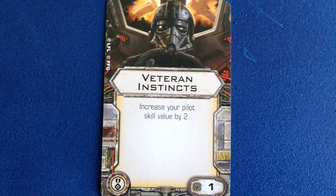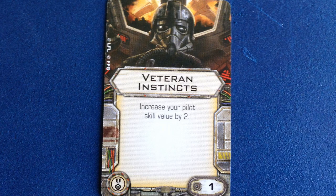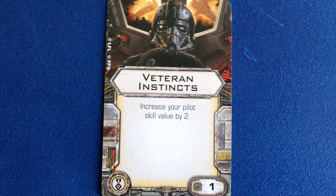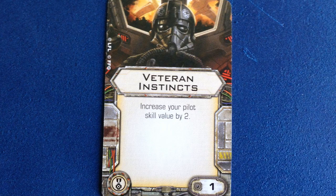As long as you bid for initiative by keeping your total squad build at 98 or 99, Cavill will shoot first against the likes of Soontir Fel, Han Solo, and Darth Vader, as long as they don't also bring Veteran Instincts, of course. Veteran Instincts is found in the Millennium Falcon and Slave 1 expansion packs.